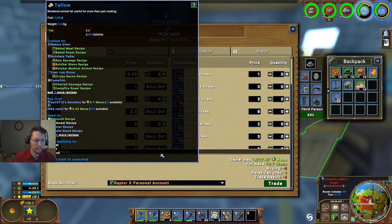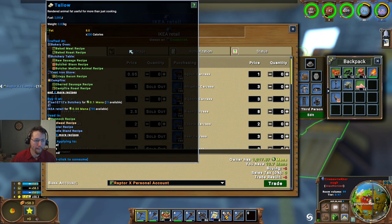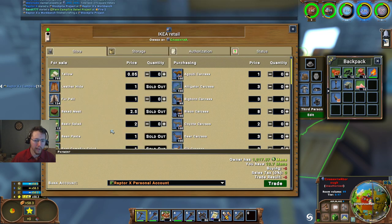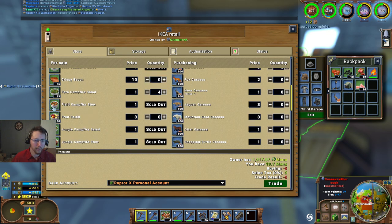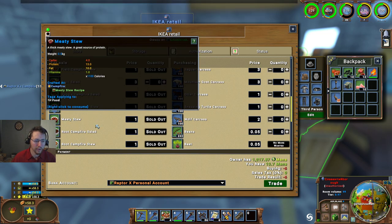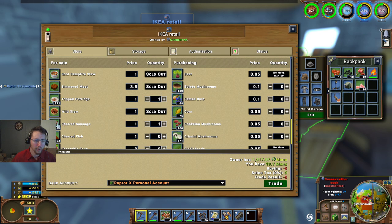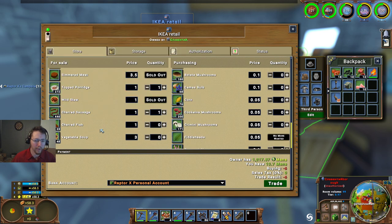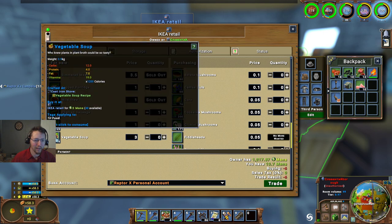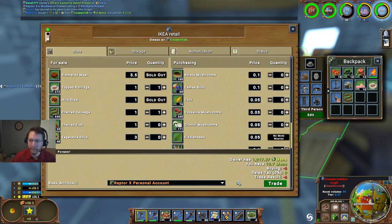Field campfire stew - there's nowhere to purchase any of this. Meaty stew, wild stew - no. How about sausage? Yeah, we can get all the sausage we want. Vegetable soup for three. We'll call that right there and trade that.